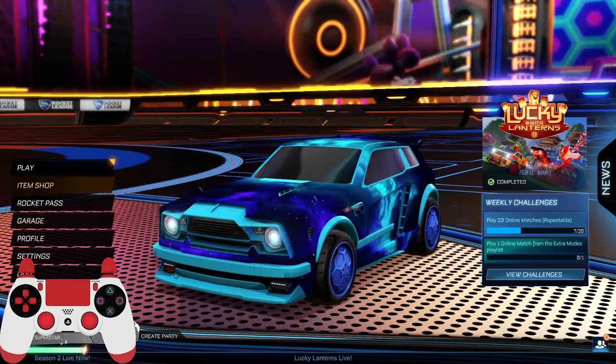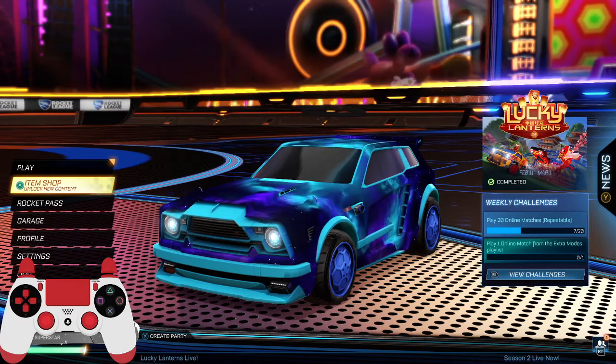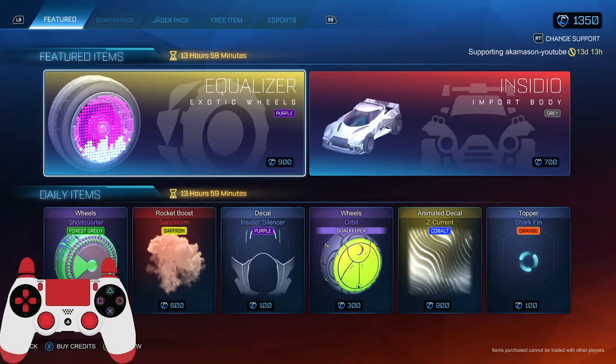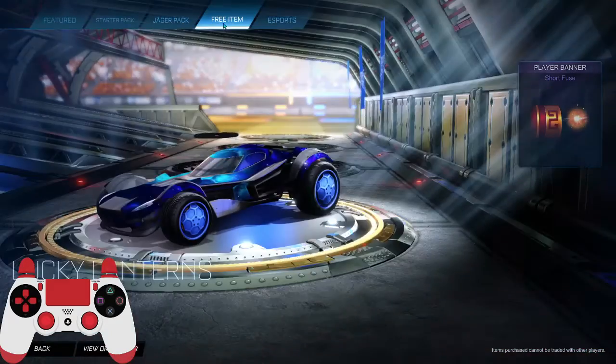In this video I'm going to be showing you how to get free items in Rocket League. There are three items I'm going to go over today. The first one: navigate to the item shop, and you'll see the tabs on the top. Press R1 or RB, or use your mouse, and click on free item.